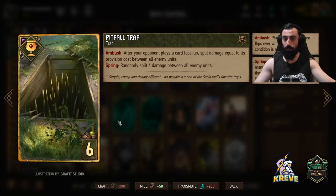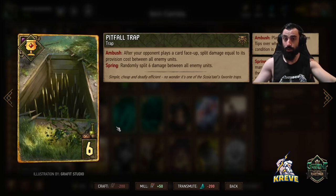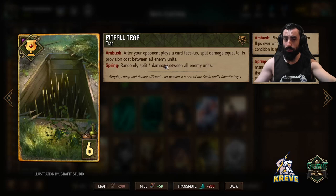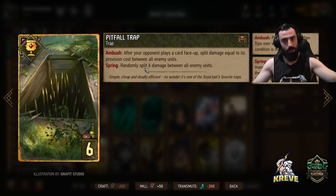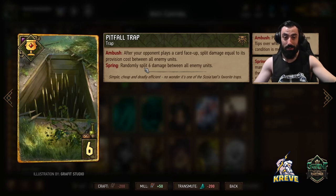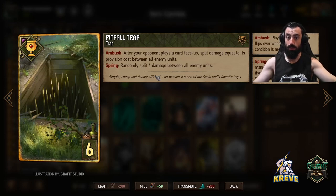Then we've got Pitfall — a pretty interesting card. On ambush it splits damage equal to the provision cost of the card played between all enemy units. So if you leave this on ambush and your opponent plays a Neuromancy, that's going to be like 13 points of damage across their side — real fun and big payoffs. Or you could use it for the spring: if you see a six-power unit on your opponent's side and that's all they have, you can just play it for the spring and kill it.